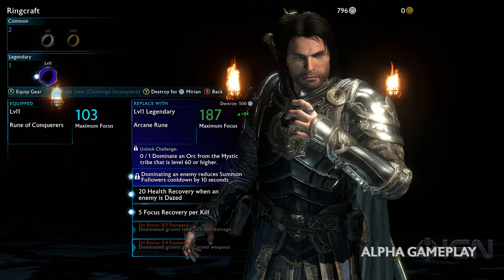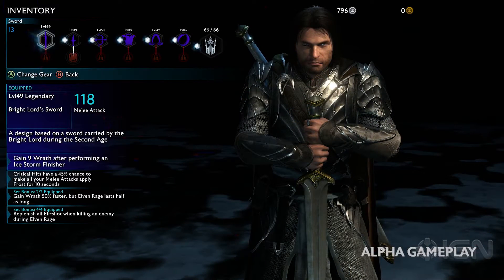Now if that's not challenging endgame, I don't know what is. As we skim through the really awesome looking Brightlord set, some traits on the gear stick out. The sword gives you wrath, something not covered yet — so we have focus, might, and now wrath skills to work with.